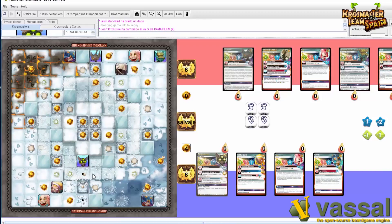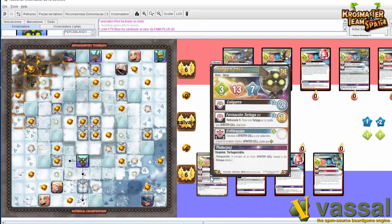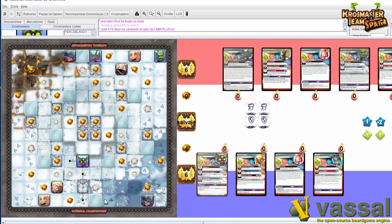Ahora voy a invocar una tortuga. Serían 3 monedas, había 2 aquí. He cogido los 4. Voy a pegar a esta casilla, pero la tortuga no me llega porque he gastado 4 PAs. Termino aquí y limpio con él. Ya está limpio.